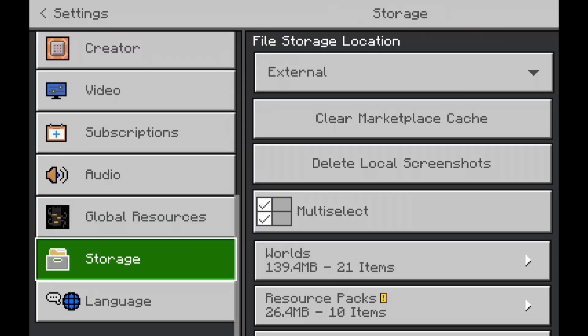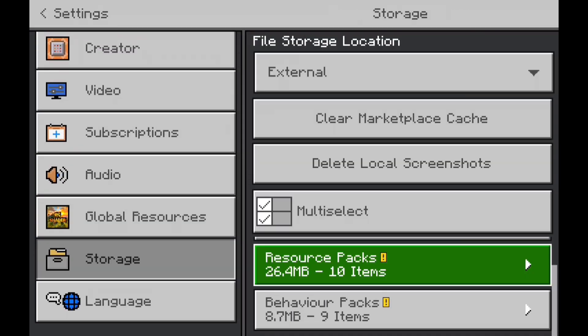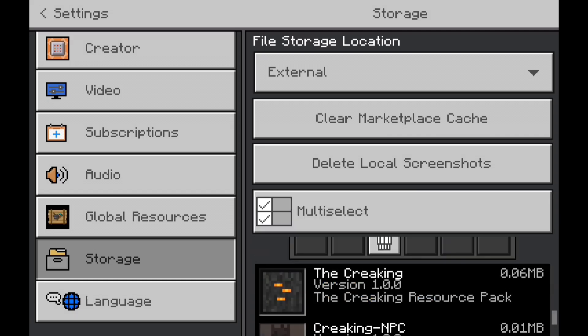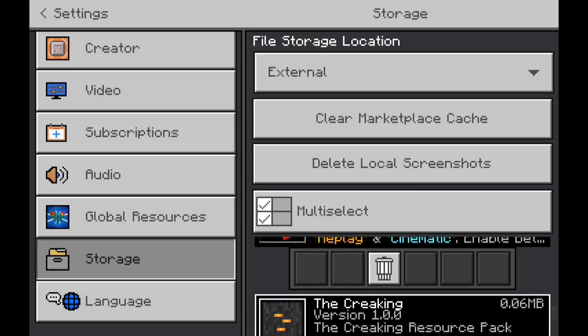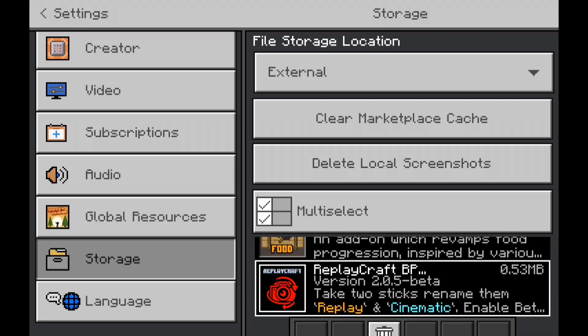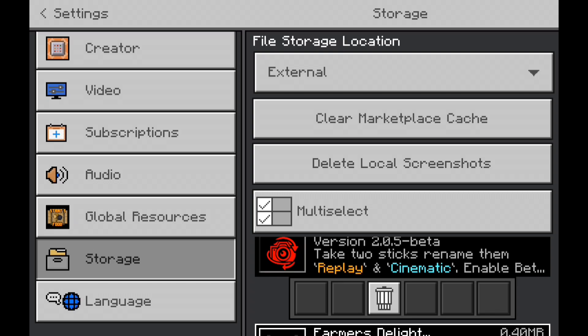Go to Storage and delete the add-on. In Resource Packs, look for the add-on, click on it, and click the Delete button. Do the same thing for Behavior Packs — delete it from there too.